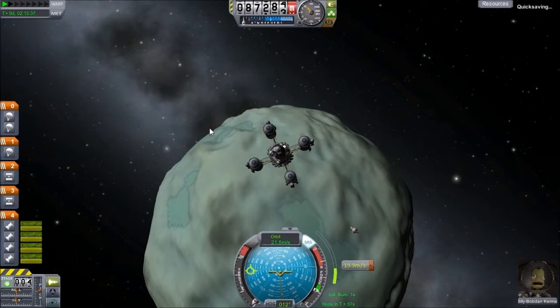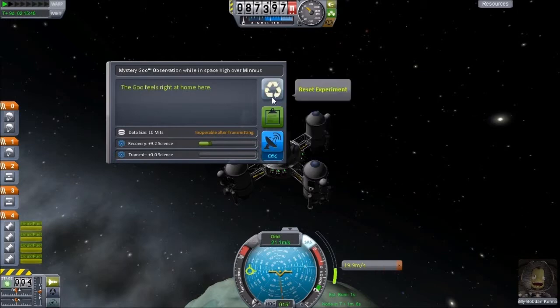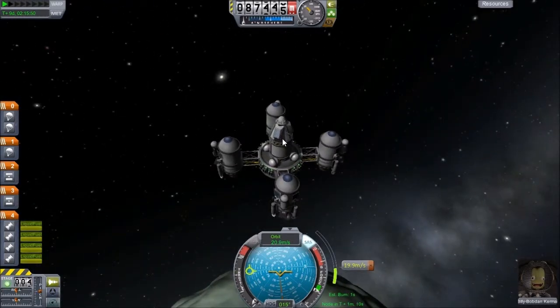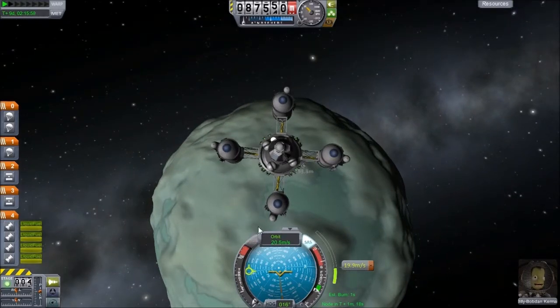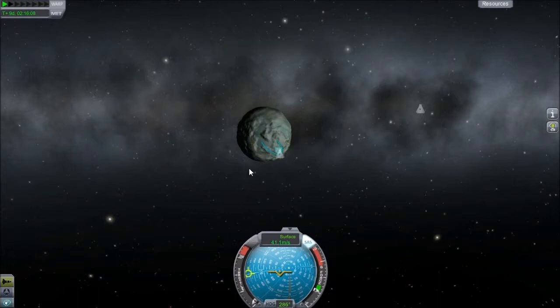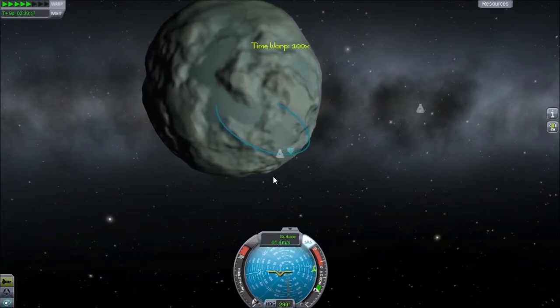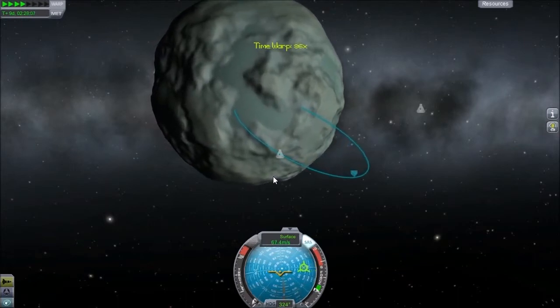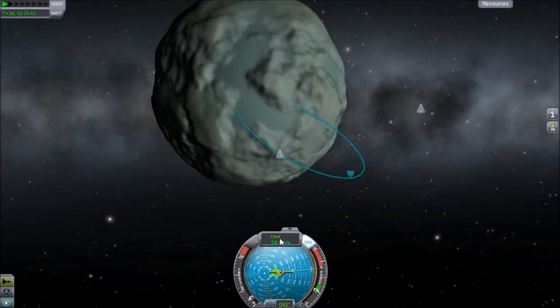Let's quick save right here — I'm so confident in this landing. Let's see if we can get any science out of this. 9.2, which we already got. Career report maybe — nothing. Alright, chart our EVA. Let's look at the surface. Let's get closer to the surface and we'll warp pretty quickly. We're almost out of the crater, which is not what I want. So let's go ahead and get back into our orbital view and burn retrograde a little bit more, trying to make sure we land in this crater.